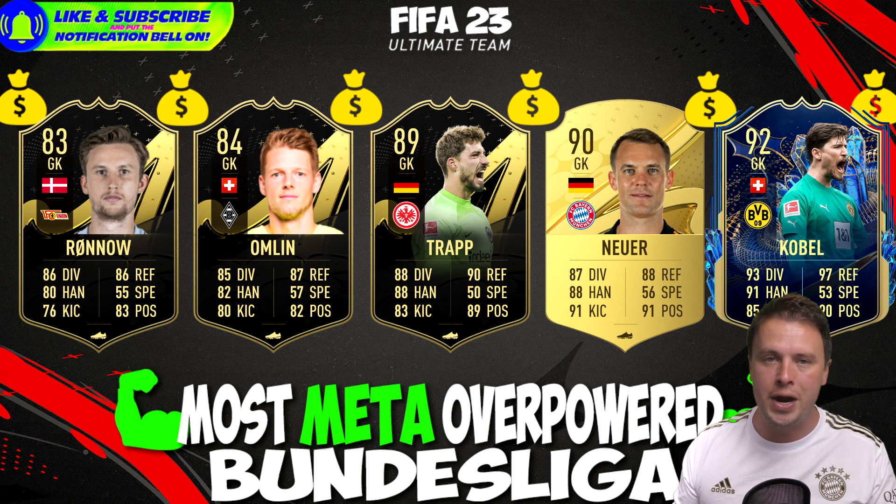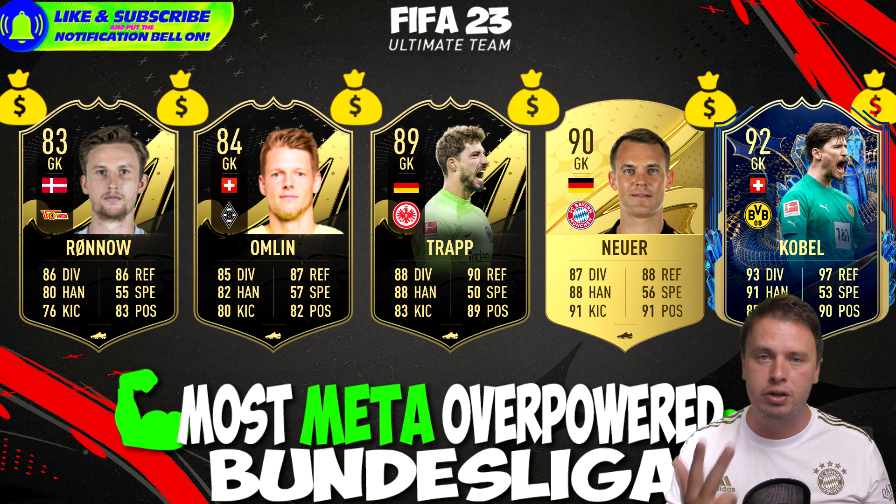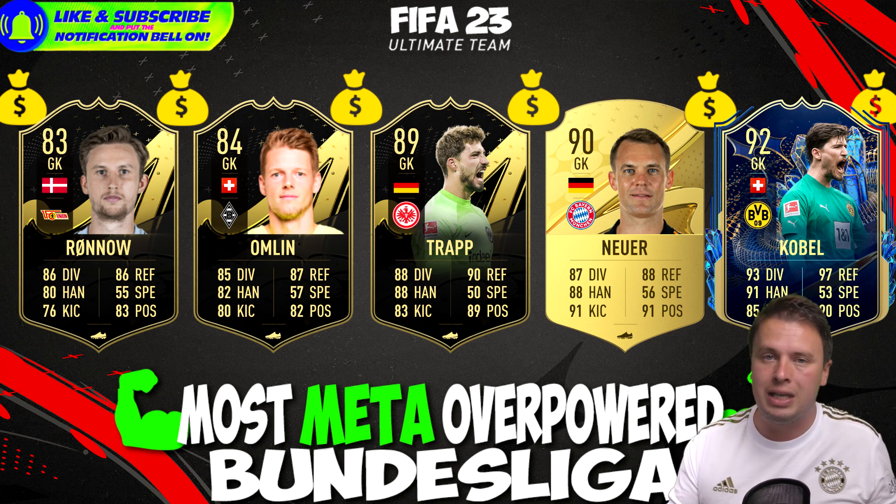We also have Amling, he's 84. Reina of Borussia Mönchengladbach, from the Swiss national team. Then Kevin Trapp, in his third or second in-form — he is amazing. The normal gold card Manuel Neuer is still one of the best in the game. And looking stats-wise, the best is Koepel of Borussia Dortmund.